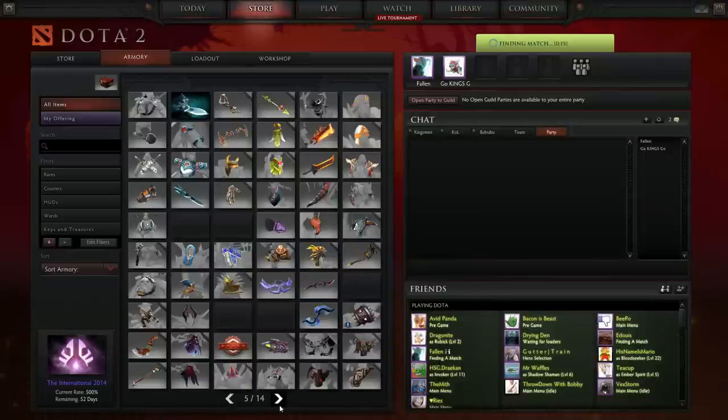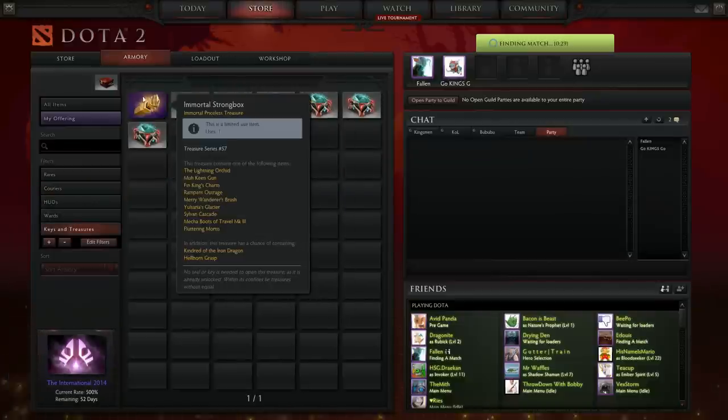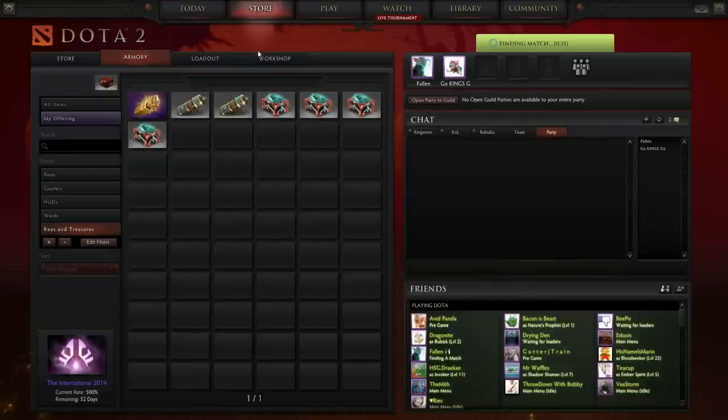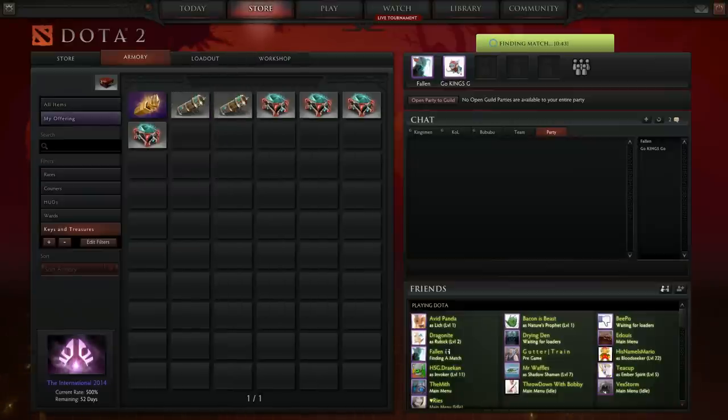Those are the sets, guys. We didn't get lucky and get any Venomancer rare bundle or the courier, but that's okay. If you want to win that Immortal Strongbox, go ahead and follow my Twitch channel and make sure you subscribe — I'll be picking a winner in the near future. Thanks for watching guys. If you enjoyed the video, please leave a like, subscribe if you enjoy these videos, and leave a comment below letting me know what you think about those new chests. Until next time, guys — see you later, peace!